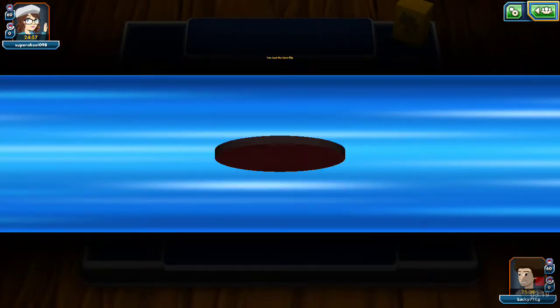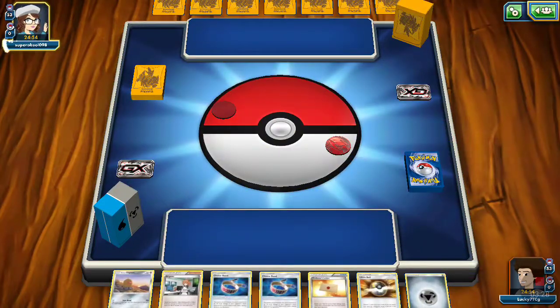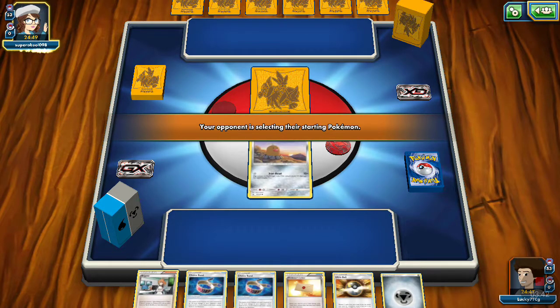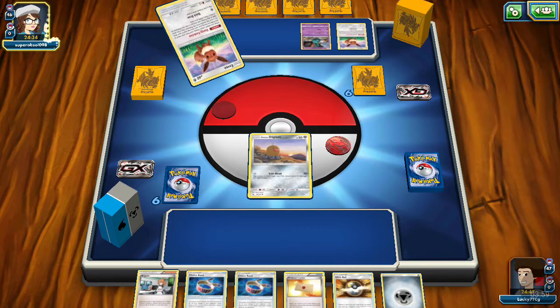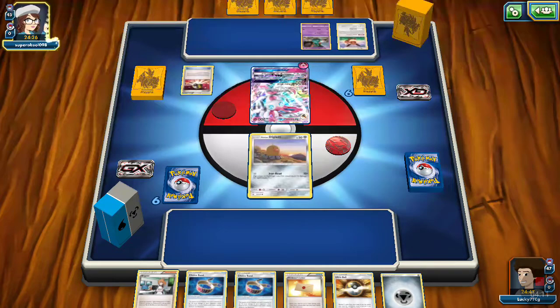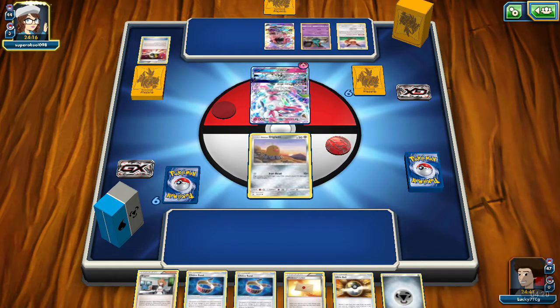It looks like we're facing some type of electric deck — actually, it looks like we're facing some type of Kapu Koko deck, I think. He does have Kapu Koko sleeves and deck box, so I'm guessing it's a Koko deck. Oh no, it looks like we're facing an Espeon card — a Fairy Energy deck. Interesting. They're putting Garbodor into a Sylveon deck. Garbodor shuts off energies and some of our abilities, but we don't really have abilities — just Mount Cornet.